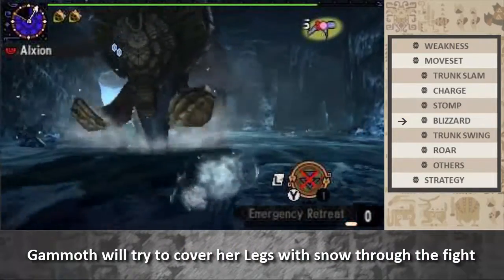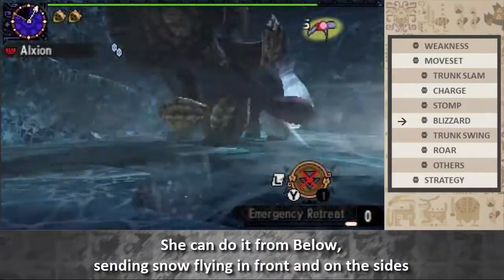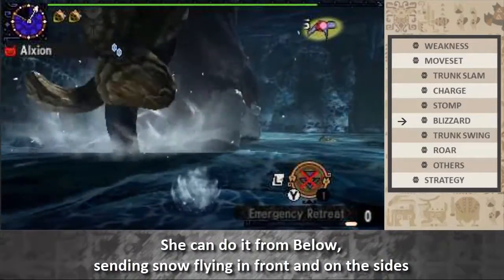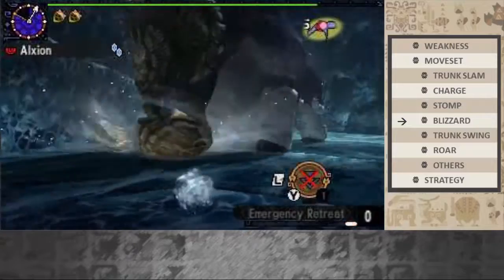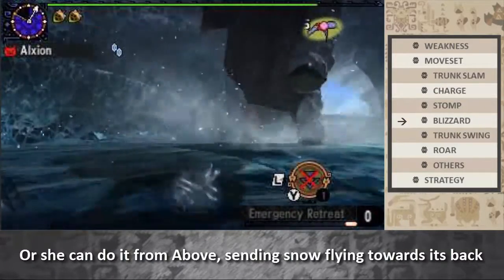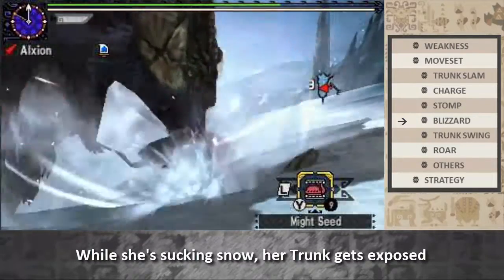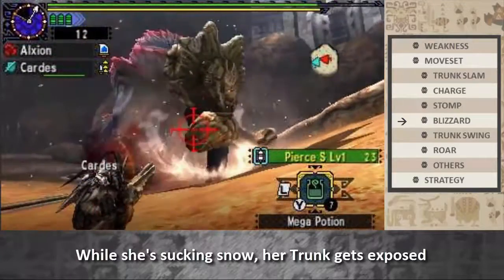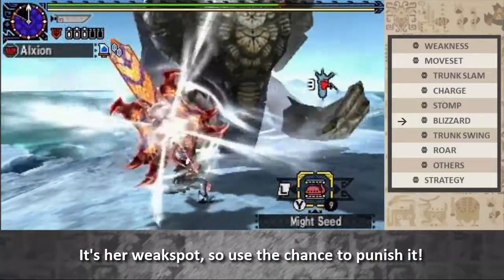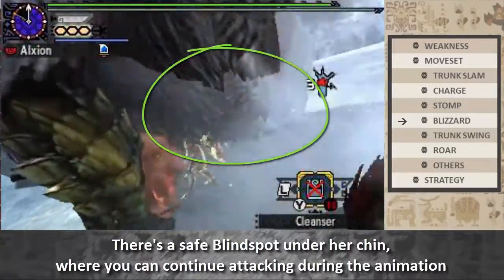Gamoth will try to cover her legs with snow using her trunk. She can do it from below, sending snow flying in front and to the side, or she can do it from above, sending snow flying toward her back. While she's sucking in snow, her trunk gets exposed — it's her weak spot, so use the chance to punish it. There's a safe blind spot under her chin where you can continue attacking during the animation.